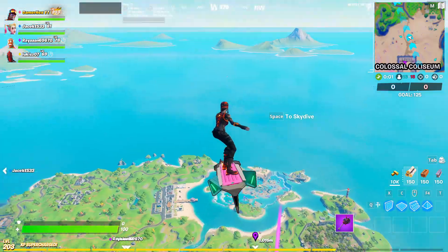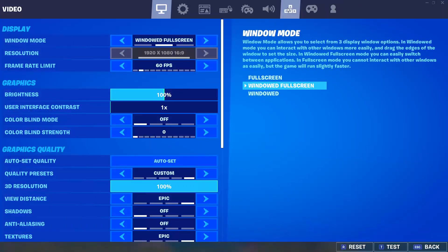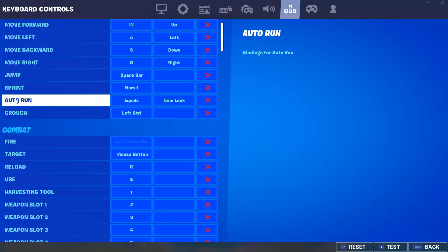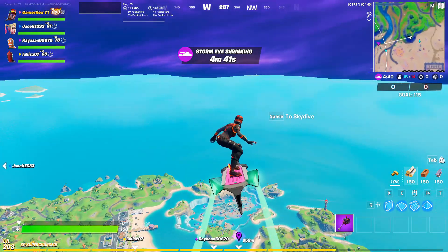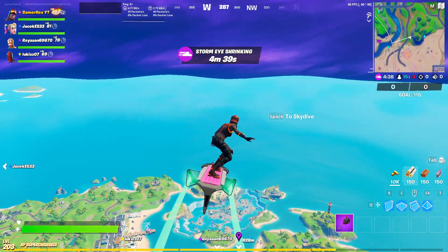If you go to Settings, you will find something called Auto Run. You need to map it to any key you want on your keyboard — I set it to Equal. So once I press Equal, it will keep moving and I can go do something else while the challenge completes by itself.